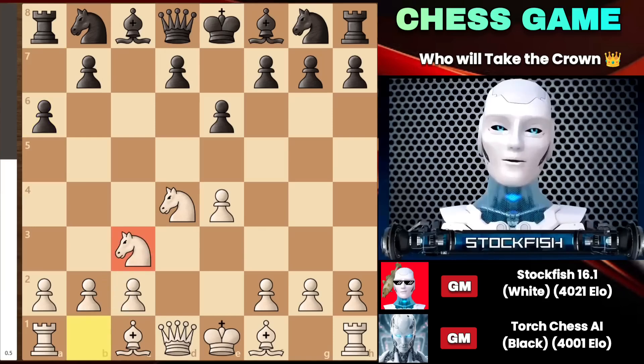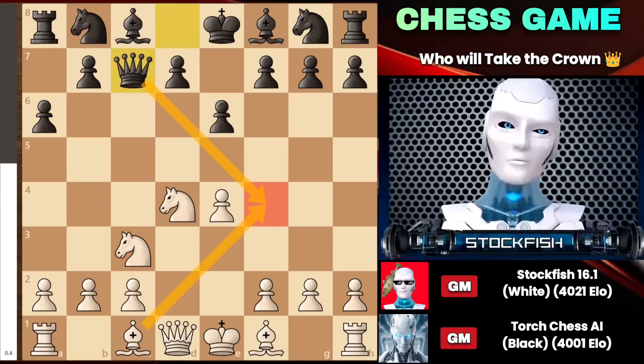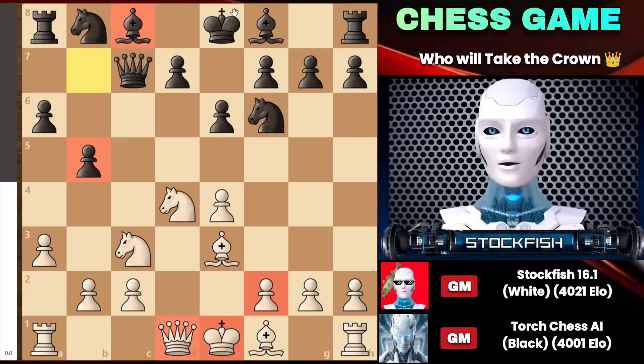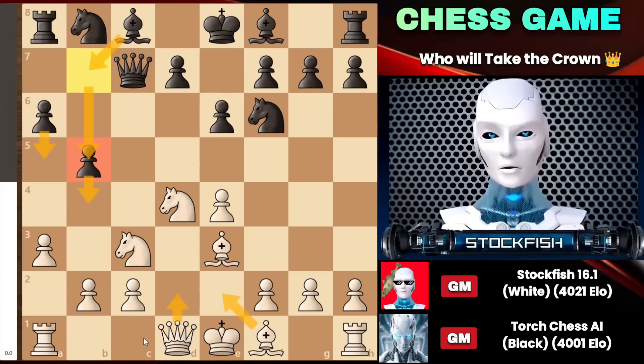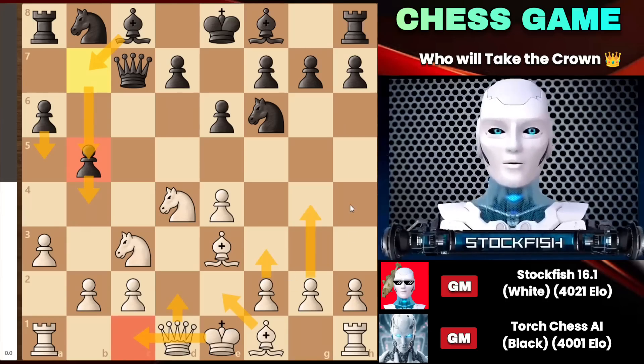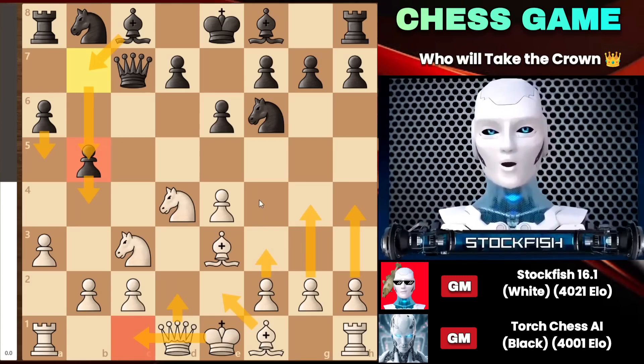After knight c3 followed by queen c7, controlling over the f4 square, I decided to go with a3 and bishop to e3, putting immense pressure through this diagonal. After b5 by black, it becomes evident he wants to push forward his queenside army. He thought I would consider long castling by developing my pieces and forming a plan with f3 and g4 to invade and attack the kingside — I could even go with f4.